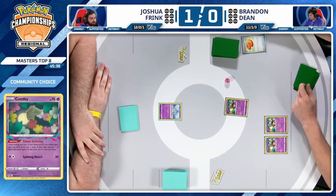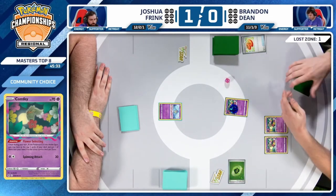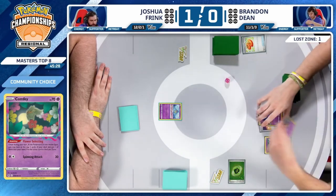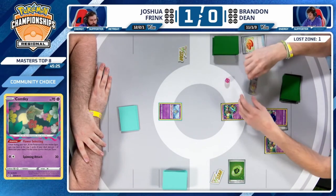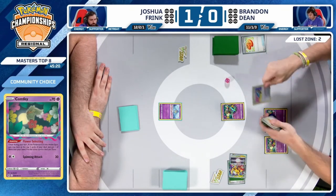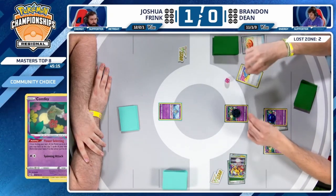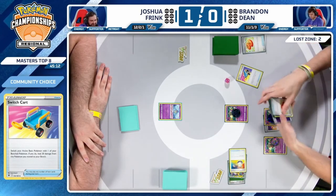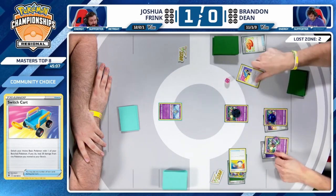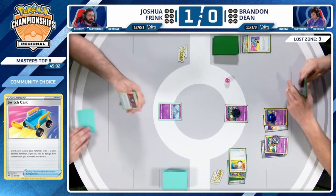Doesn't look like a Jet Energy in hand but plenty of Switch options — Rescue Board along with Switch and Switch Cart. We will see the full three Flower Selectings. Can Brandon find some good cards? Giratina V-Star is not going to be one of them — Psychic Energy taking over. Typically this is just a one-Giratina-V-Star game, try to incorporate that into the knockout for Gardevoir EX.